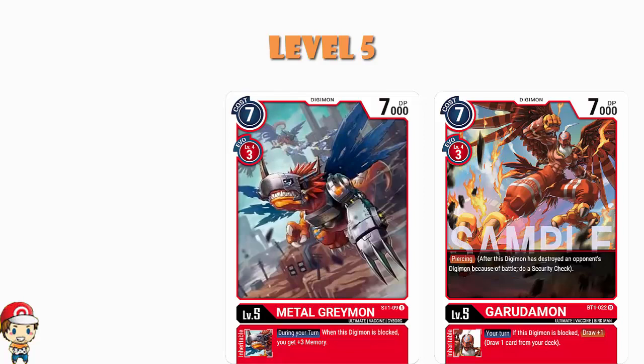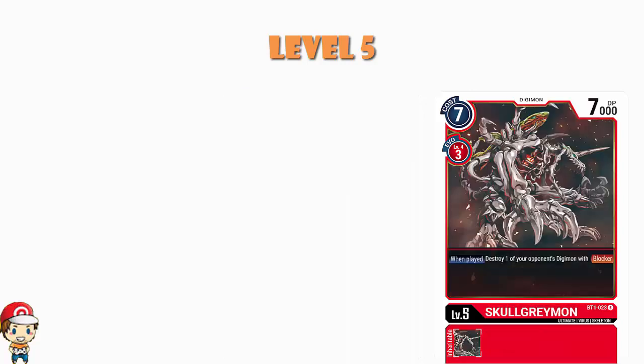The other level 5 we play is two copies of Skull Greymon, but this is not a Digimon you're going to evolve into — this is a Digimon you're going to play normally. When you play it normally, you destroy one of your opponent's Digimon with blocker. I've talked about the importance of having a blocker, and Skull Greymon comes in and gets rid of your opponent's blockers. It is a 7 cost, which makes it very expensive, but a lot of the time it's going to be worth it.